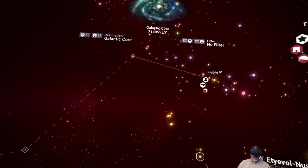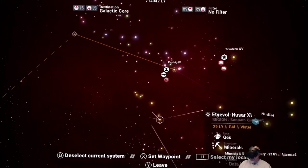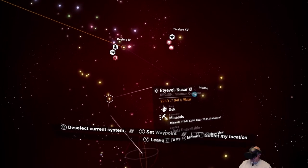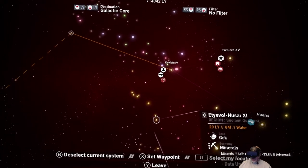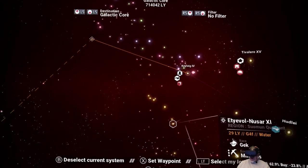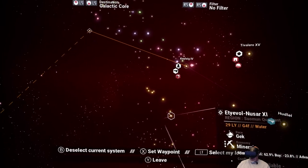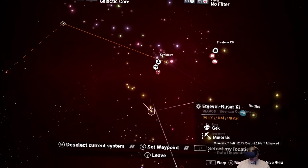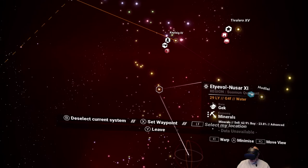As we go along, we're going to discover the systems and name them according to their type — so we'll name it something like minerals-slash-advanced. The reason I'm doing that is so that later, if I want to do actual trade goods trading rather than wiring loom flipping, I'll already have a good mapping of where all the good systems are. So we're actually killing three birds with one stone: making money, increasing our bag slots, and mapping out future trade routes. Let's warp to this system.